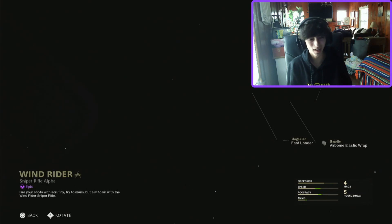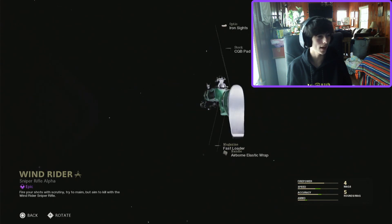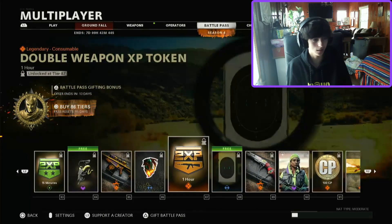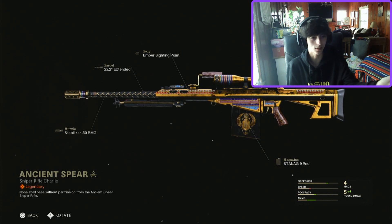The Pellington blueprint is just green — not even chrome, it's like an old thing. This is not a good build at all. Airborne Elastic Wrap got nerfed anyway so nobody cares about it. CQB Pad, Fast Loader — nobody needs it. Iron sight is cool, I use that sometimes. And then the Barrett blueprint is another shitty build, so we're not even going to be able to use the entire design. This season it's just a no for making videos on these battle pass weapons.